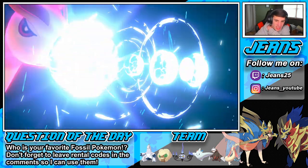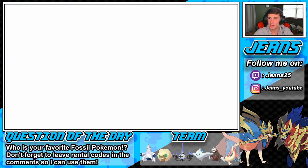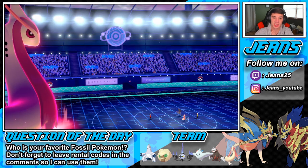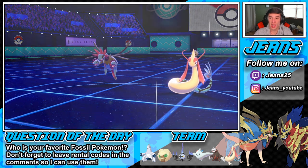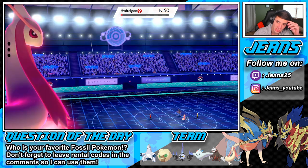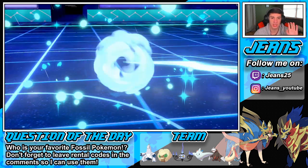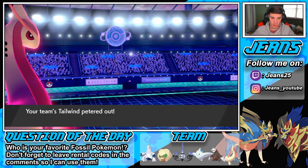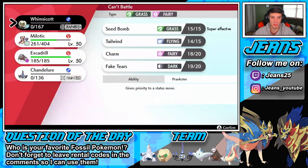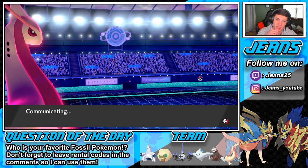We're going to set the rain. My Excadrill should be able to outspeed — that's some nice damage, and it's not even in the rain. I'm going to double into the Milotic. Actually, I can totally see a Fake Out coming from the Toxicroak, so I might just Protect my Excadrill and go from there. Tailwind's expired so he's going to have the speed advantage. We probably want to Protect and then fire off another Max Geyser on that Milotic.